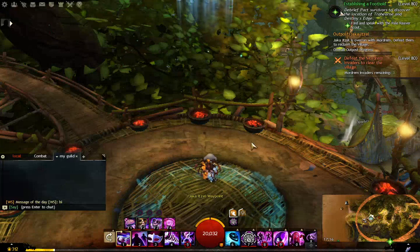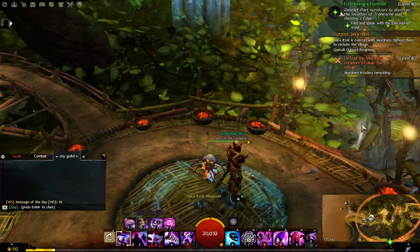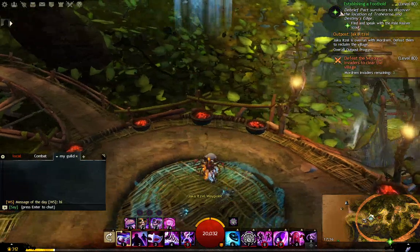You'll see one, two, three fireplaces with a little mushroom to the right over there, so that's how you want to gauge more or less which way you're facing.